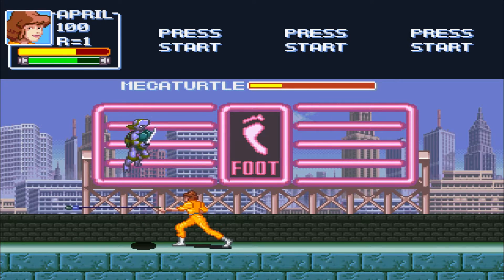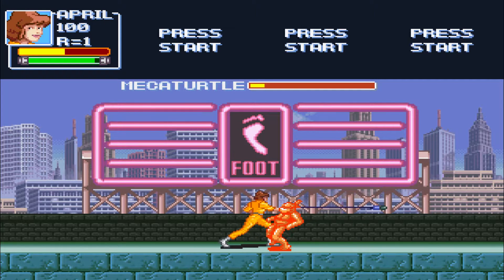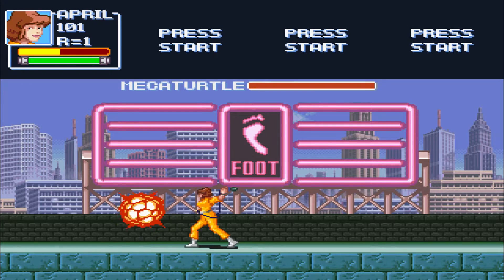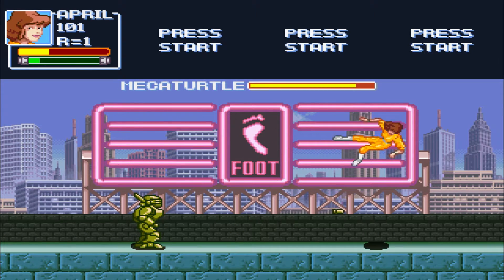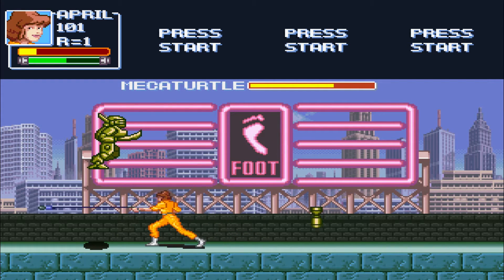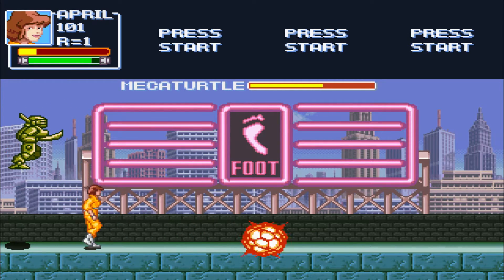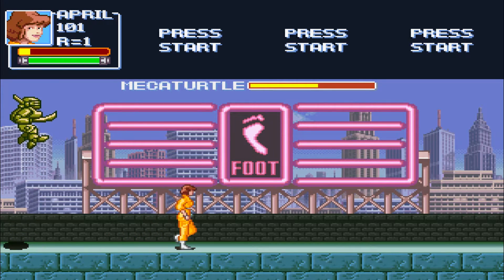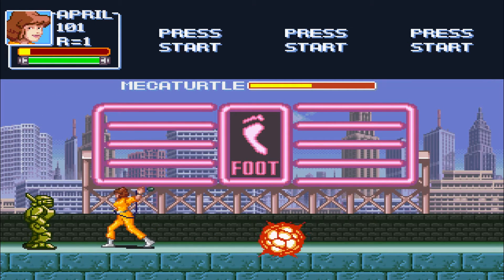Yeah, looks like we almost have him. This is actually a two-phase fight, which you get one life to take him out in. That's gonna be bad. Here I think I can still damage race him, which is not a smart idea. You can probably get like one or two hits while he's flying, and then maximum of one or two hits while he's on the ground before he comes back into the sky again after he shoots that missile. But you've basically seen all the attacks he has.